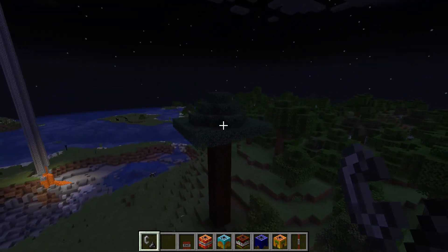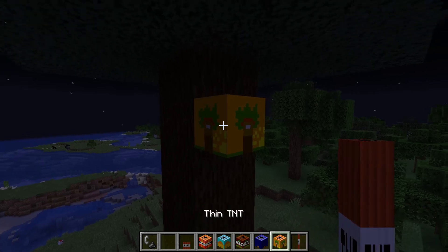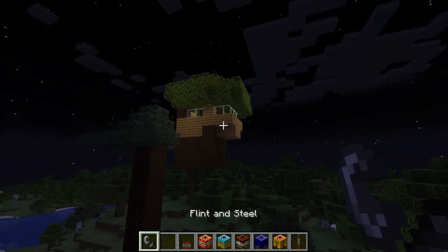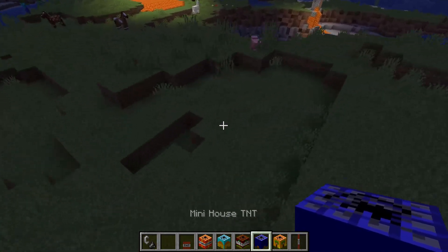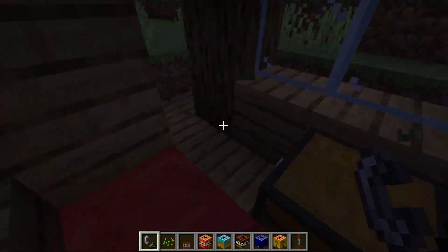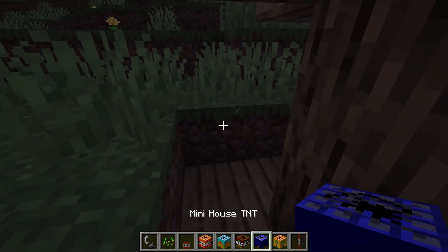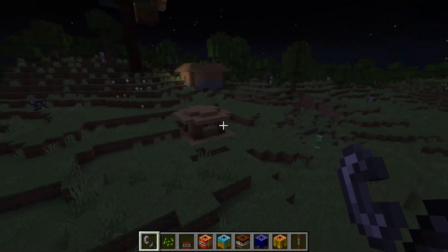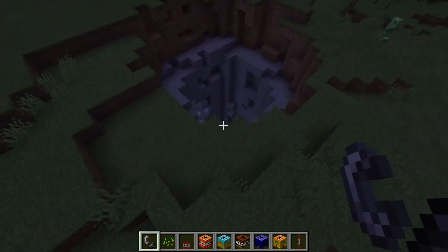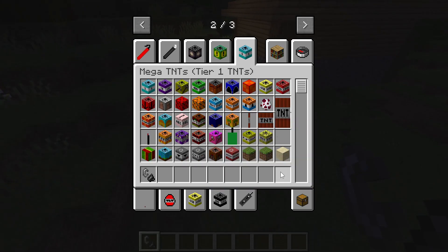Tree TNT - how did I know it was gonna be an oversized tree? Let's put a treehouse on it - that looks so derpy. Mini house TNT - this is actually really small but holy crap, it has so many TNTs inside and so much loot. Thin TNT - I better run. The thin TNT apparently is like the strong one - it blew up the house!